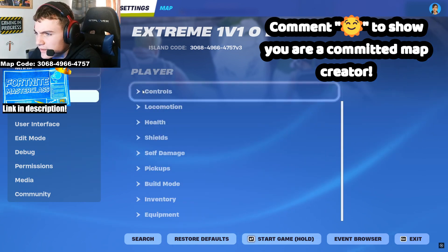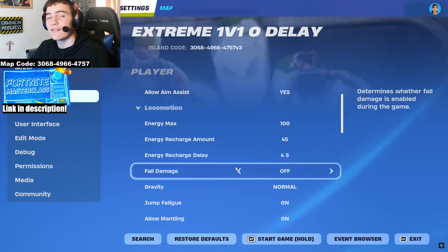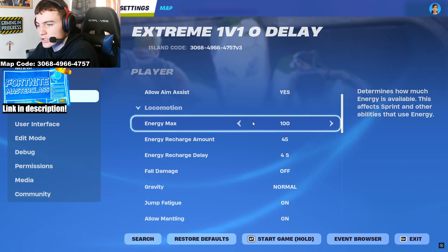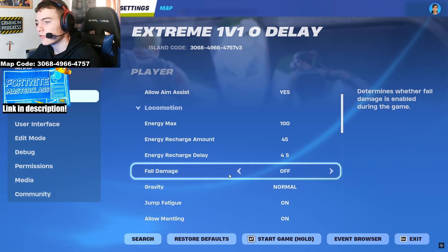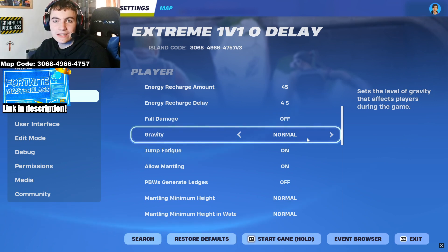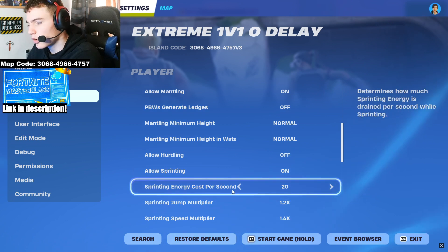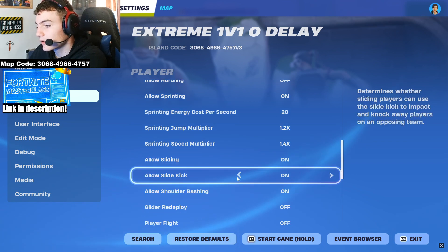Going to Player and Controls: allow aim assist. For energy I have it on normal settings — enemy max energy 100, recharge rate and recharge delay all on normal. Full damage: off. Gravity: normal. Jump fatigue: on. Mantling: on. I'm basically keeping the game completely normal except full damage is off. Hurtling is off, sprinting is on.